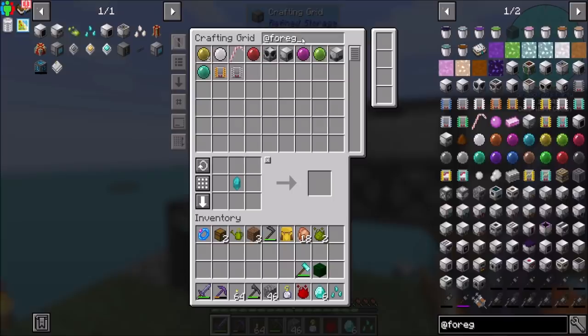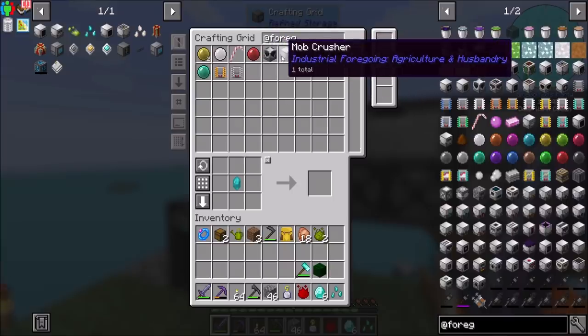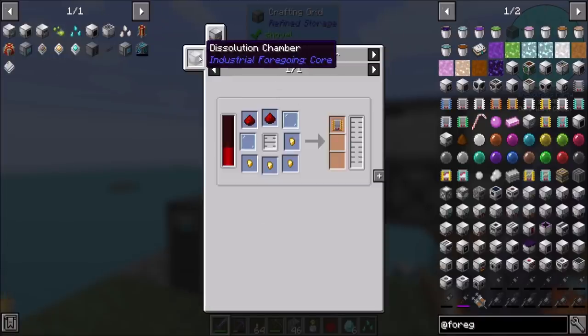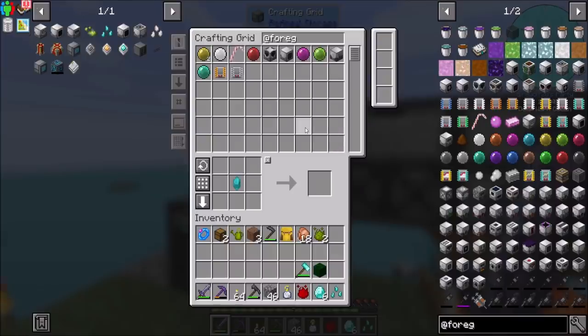With Industrial Foregoing, what things do I have? I think we had mob-related stuff — a mob duplicator and crusher — but nothing else particularly cool, though we do have some range add-ons which is nice. We might want to get into that. We're probably going to need a dissolution chamber, which also needs a pity machine frame. So that's cool. All right, good deal.